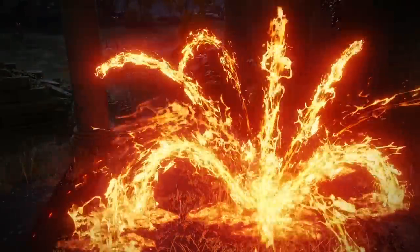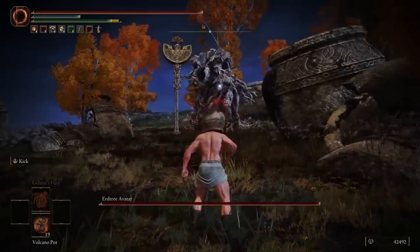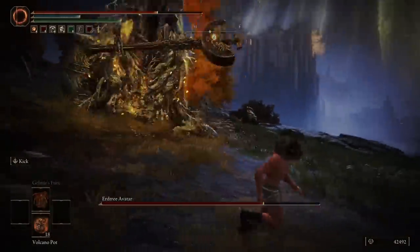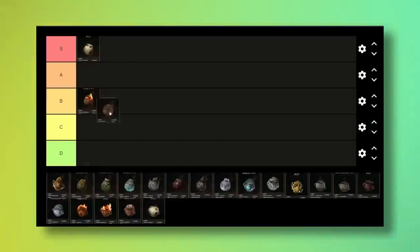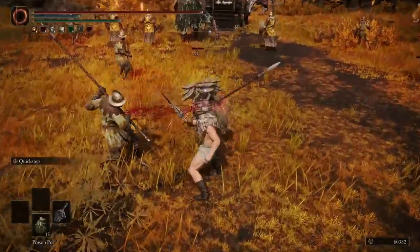The Volcano Pot does not do what you think it does. Instead of shooting lava everywhere like every other volcano-related thing in the game, these just make a cloud of gas that could make a skunk blush. Use these against big enemies because they're basically the Fire Pots but deal more damage, just slower. B tier.